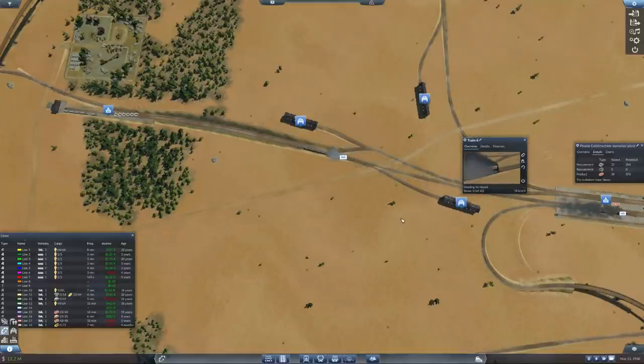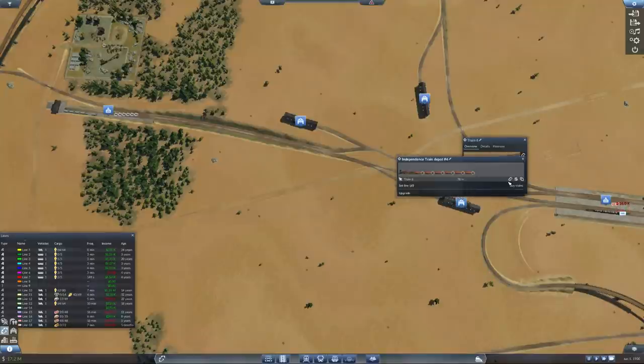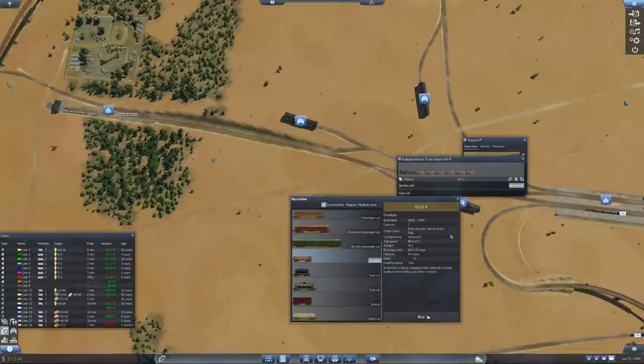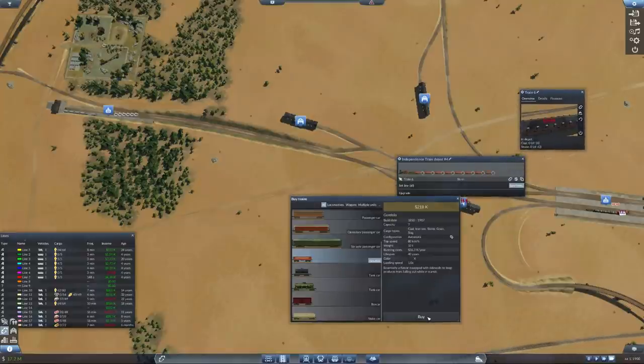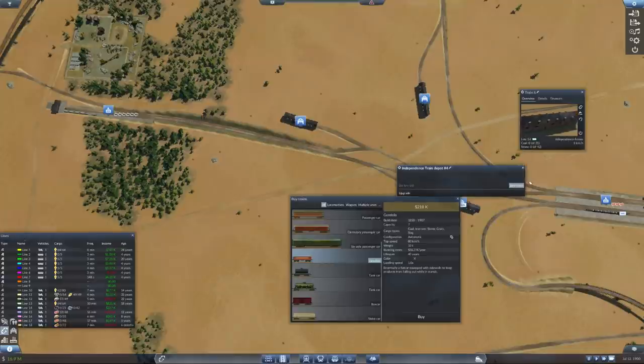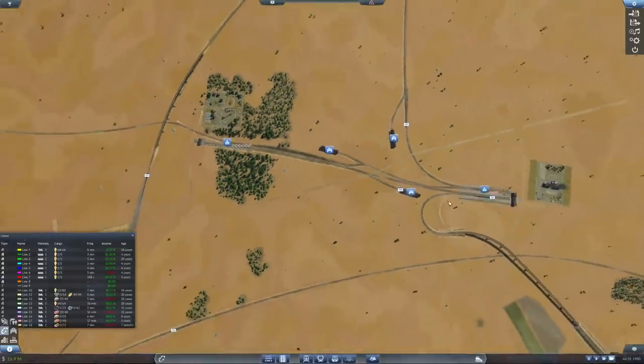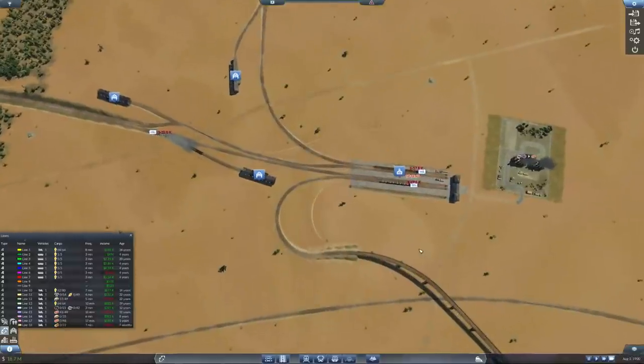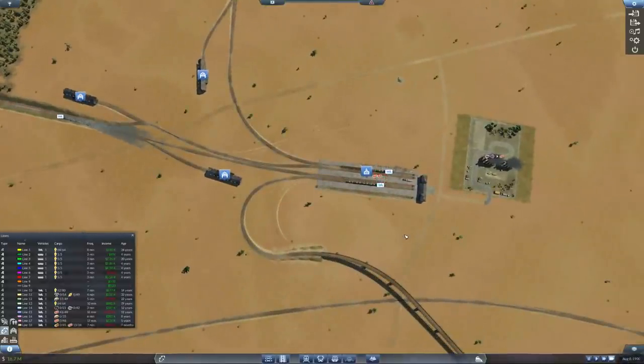Go into the depot - it's gotta be a bigger train, man. There needs to be more stone. And go back to lane 14. Here we go - ship more stone. We're shipping.